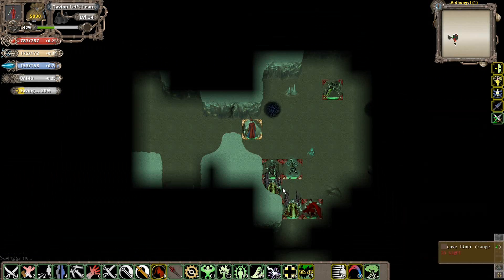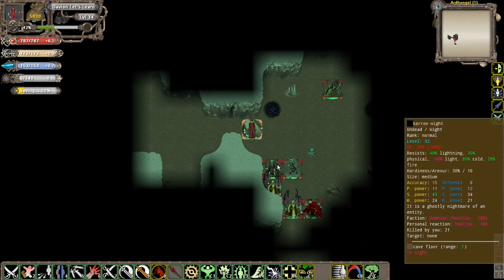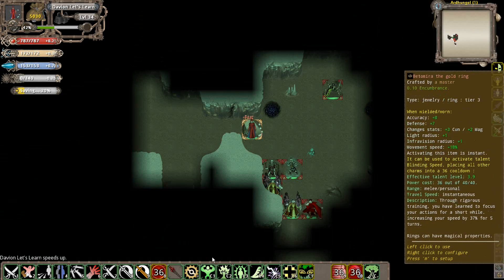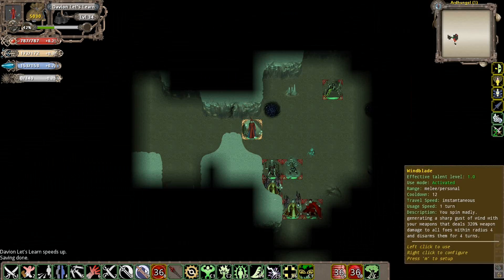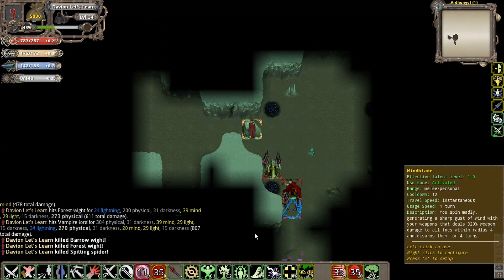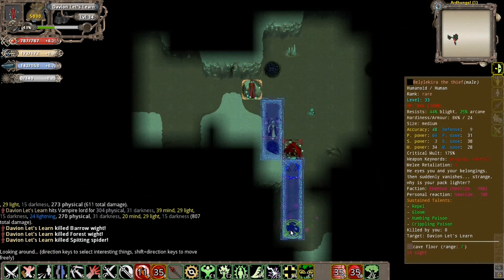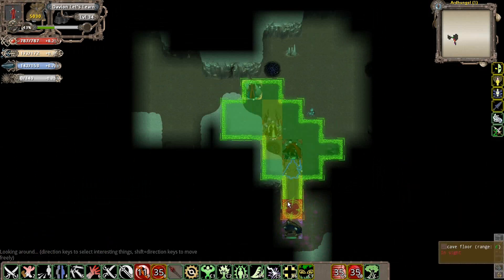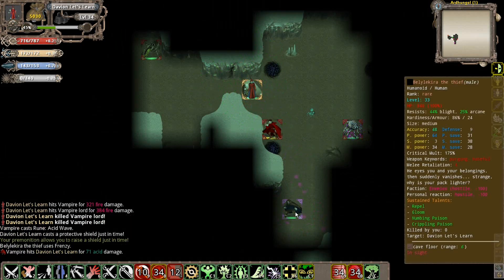We've got two vampire lords here. Note that this isn't only just a spider dungeon - there's also other stuff in here. These guys sometimes spawn in here. We've also got a Gloomy Thief. I should be able to hit them all. And we killed those guys.